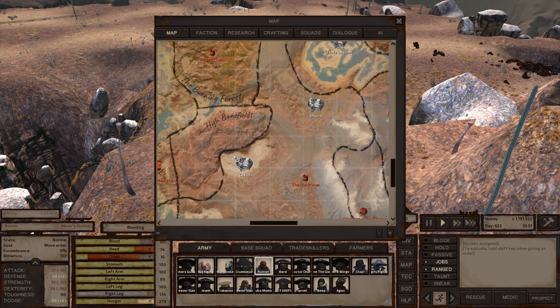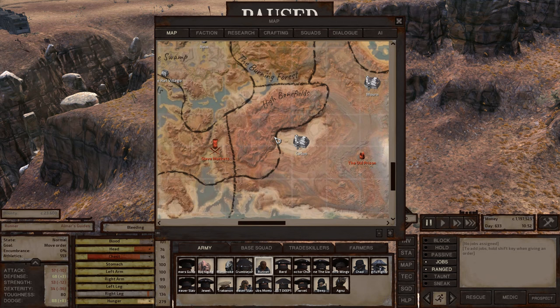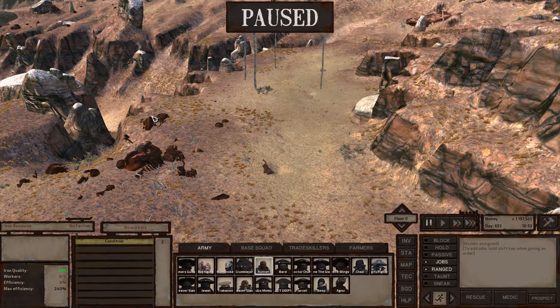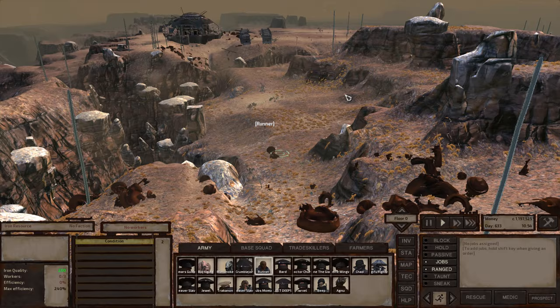High Bonefields is technically a better location to build than Bonefields. However, it's going to be hard to find iron and copper close to each other, and difficult to grow since the environment isn't the best. Since we're in the Crags right now, you can see the iron quality here is also good — 200 quality. But the hardest part is usually finding iron and copper close enough to each other to use.